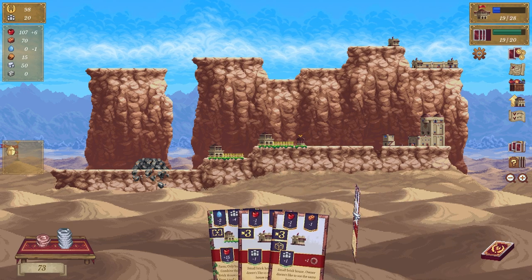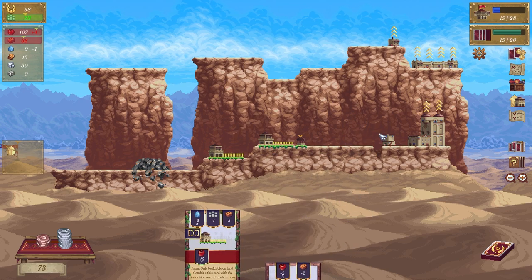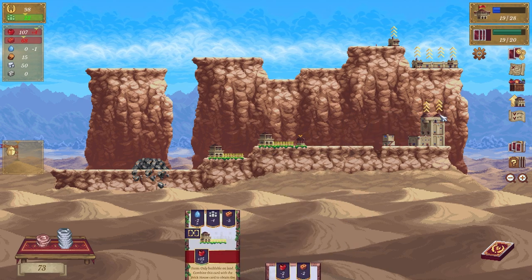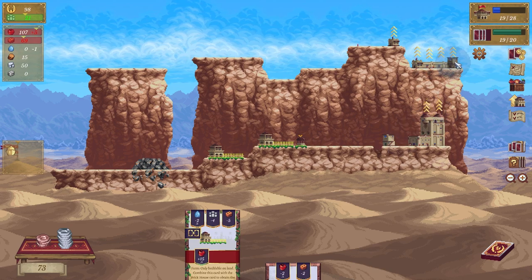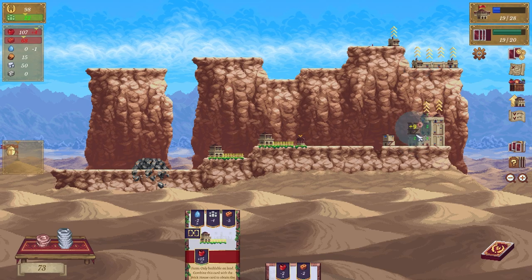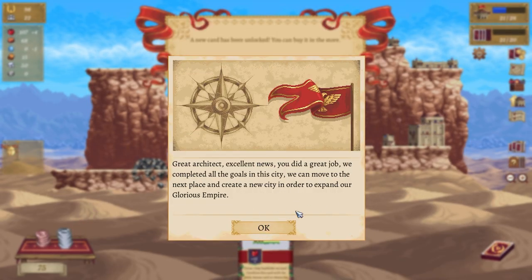We're going to put the farm there — sweet. Look, there's three of them. What have I upgraded it to? Oh just that guy. We can still go up — we can go up this one. We'll put that here. Good news: we completed all the goals for the city — we can move on to the next place and create a new city to expand our glorious empire, cool.